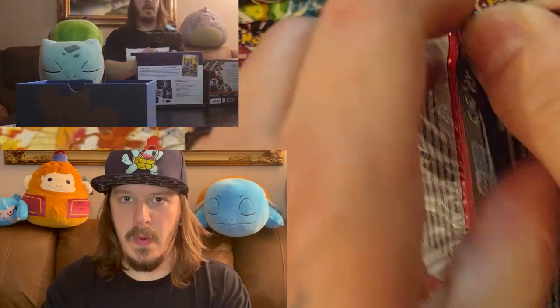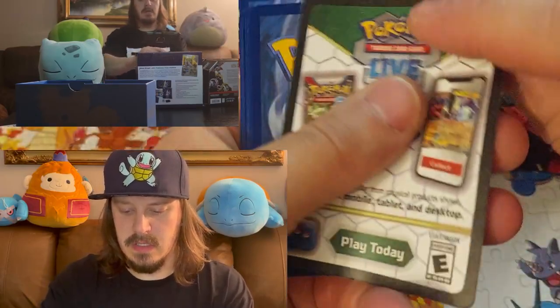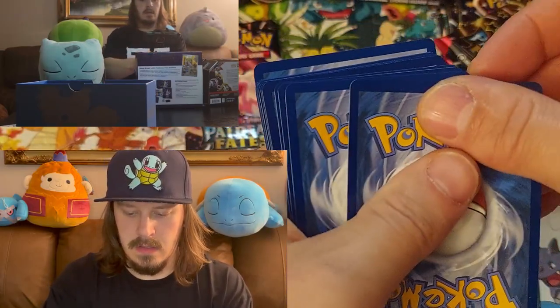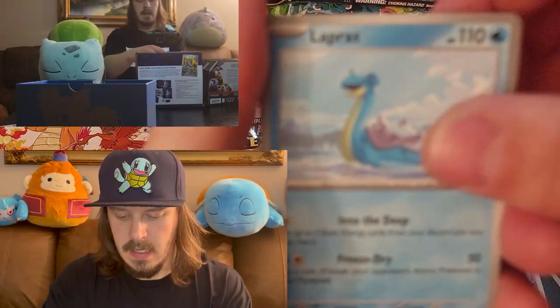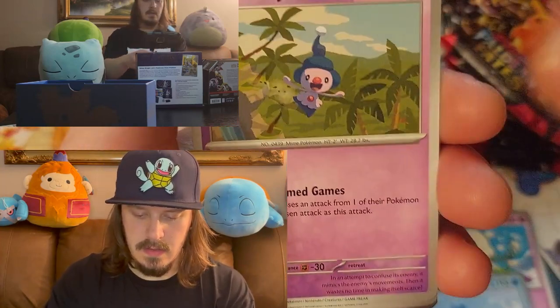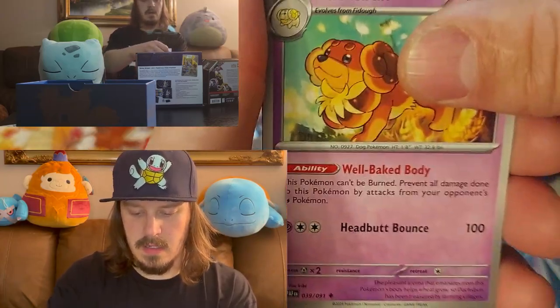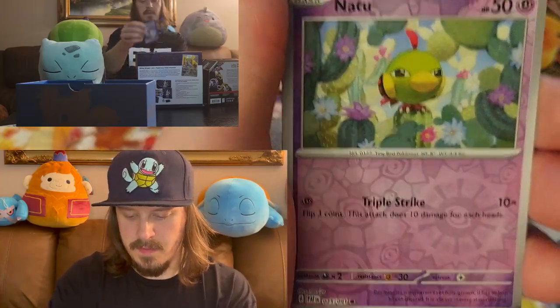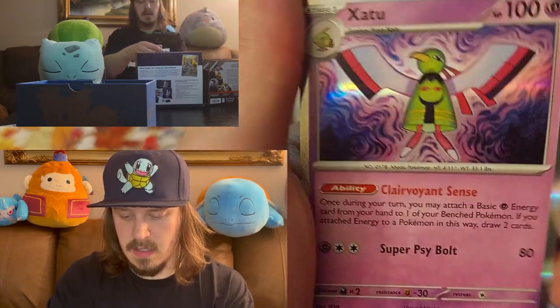Number four — Charizard ETB pack. Connie, Lapras, Monferno, Arcanine, Charmeleon, Dachsbun, Camerupt, Natu Reverse, Nemona's Backpack, Zatu.